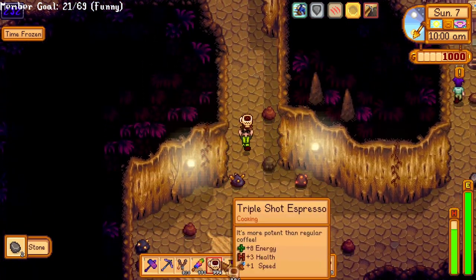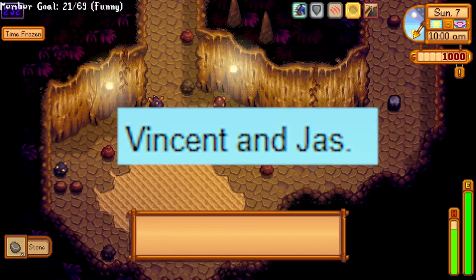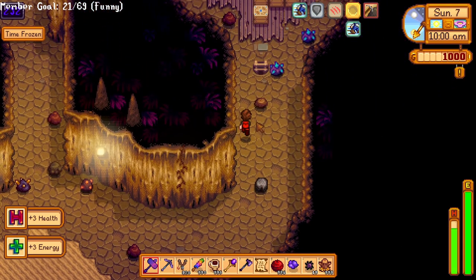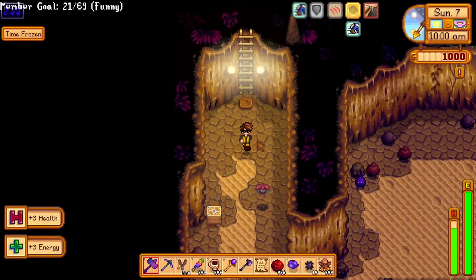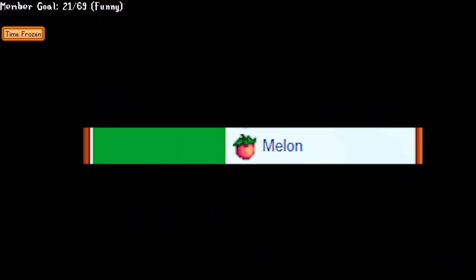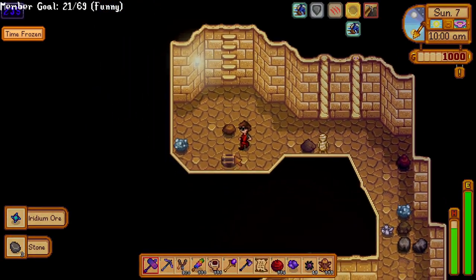Penny is a very good person who pretty much just likes taking care of kids and teaching them. Her story is pretty much just about getting away from Pam. You can give her emeralds and diamonds, or gold melons for even quicker gains. Make sure you don't miss her birthday on Fall 2nd.